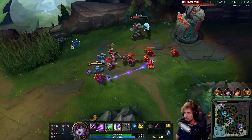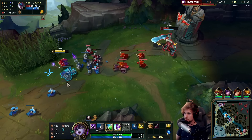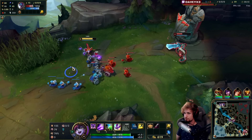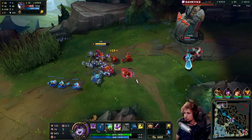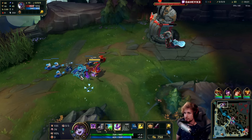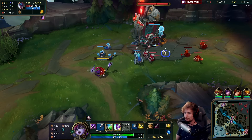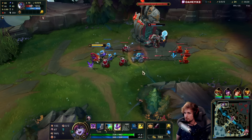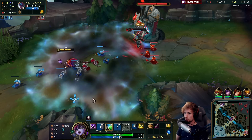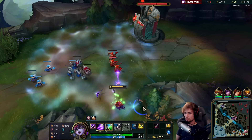Nocturne seems to be in bot lane. Got two autos — wish I could get the third but I don't think we can. I'll start shoving a bit more using Q so I can get out of this position more easily. I'm not really worried about Nocturne at all this game — that guy's been bottom. Rammus is definitely pathing top side. Nice, got the proc — this guy's getting so low, I like it.